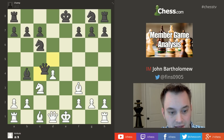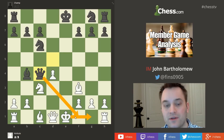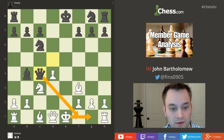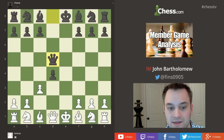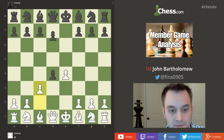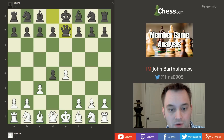The line continues Nf3 Bg4 pinning, Be2 Bb4 check Nc3, and now Bxf3 Bxf3 Qc4, which conveniently stops white from castling. Black scores well and the position is roughly equal. I also read an interesting book by grandmaster Victor Bologan that analyzes Qe7, which counterattacks the e4 pawn — another option to surprise an opponent in the Danish Gambit.